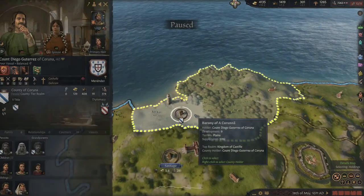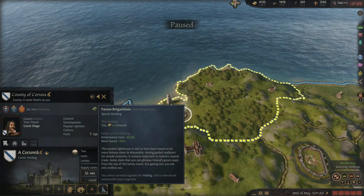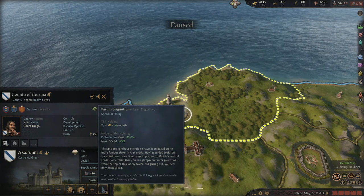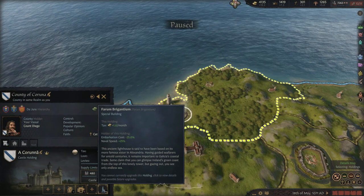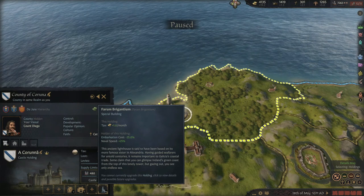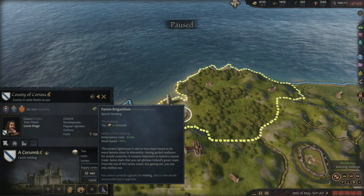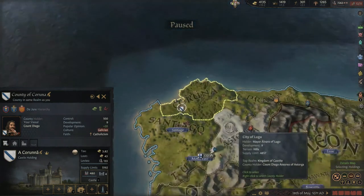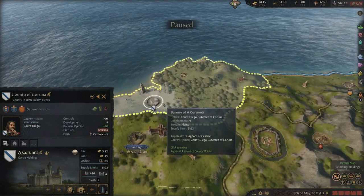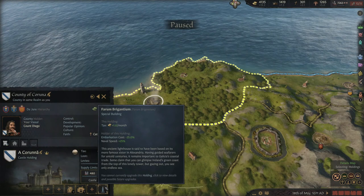Up here in Coruña you'll find the Farum Brigantium. This ancient lighthouse is said to have been based on its more famous sister in Alexandria — having guided seafarers for untold centuries, it remains important to Galicia's coastal trade. I think this is probably one of the weaker new bonus buildings, but it still gives a nice tax bonus. For a Viking Raider run, this would actually be quite a good building to hold — starting up here in the earliest starts, the ability to get to places quickly, raid them, and get away quickly could be enormously advantageous.